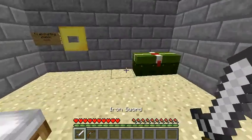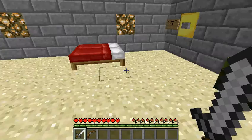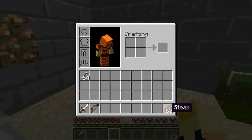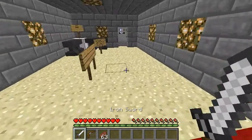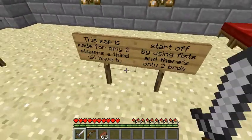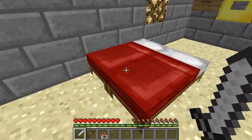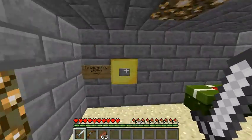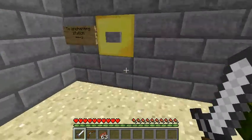If there's two players, one person gets the bow and one gets the sword. If you have a third player, they'll have to start off using fists. There are only two beds, but you don't really need them because the map changes time by itself. However, you might want to sleep in them to set your spawn point since I didn't set that automatically.